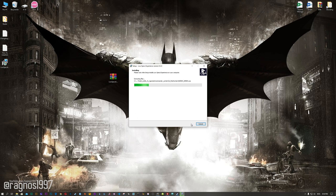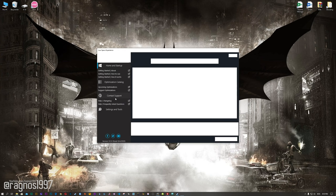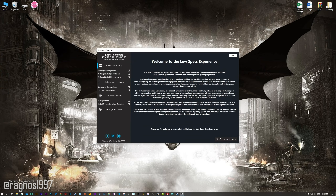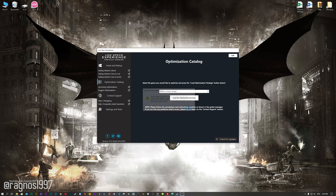Now start the installation process for the Low Specs Experience. Once it's done, start it from your desktop shortcut and head over to the optimization catalog section. From this drop-down menu select Batman Arkham Knight, and then press load the optimization package.